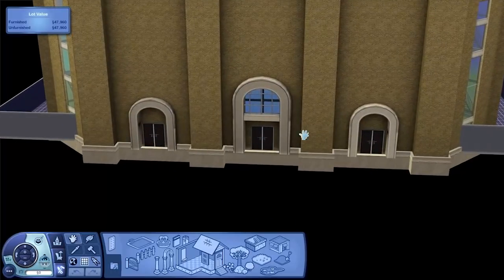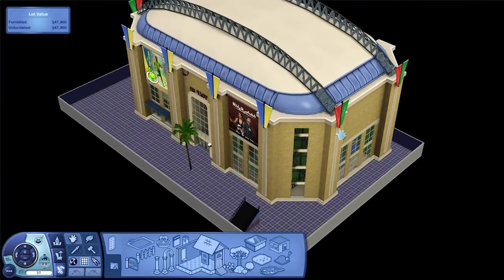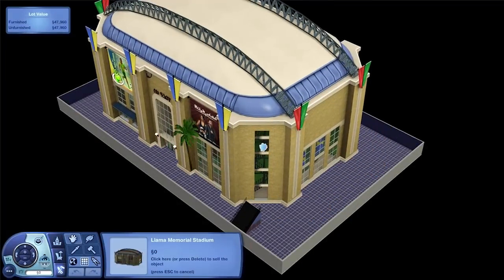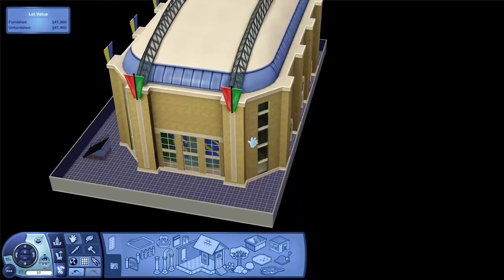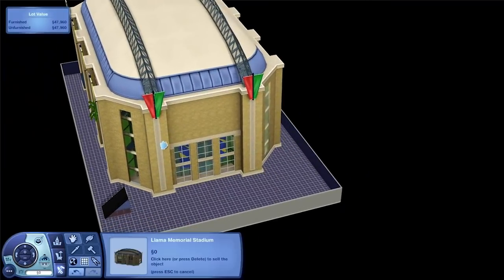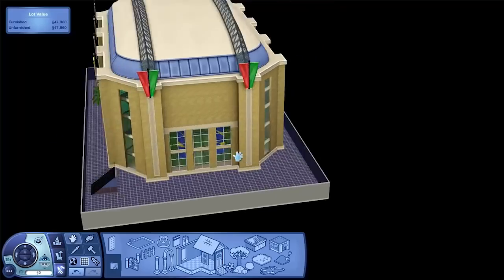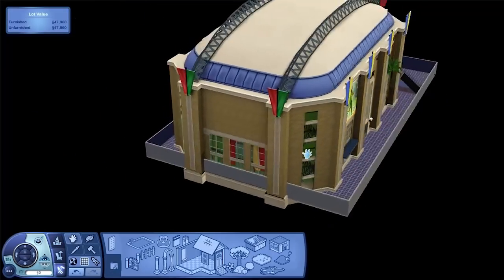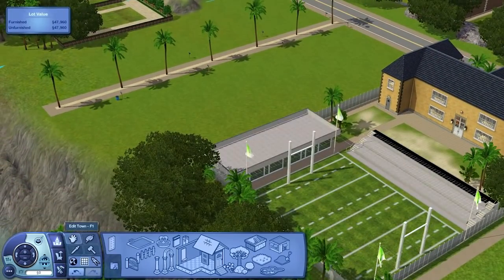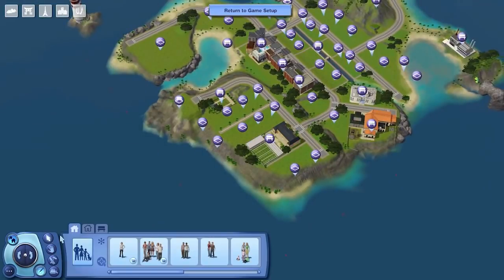That might be a problem having doors there, but I probably should move that. Let's move it — if you have problems with this, use Move Objects on it and just move it in your game. If we chuck it down that end, it'll probably work better. Now that should be able to get out all the doors. So that's what I've done with the rabbit holes instead of using custom content, so now there's no custom content, no store content, just base game.